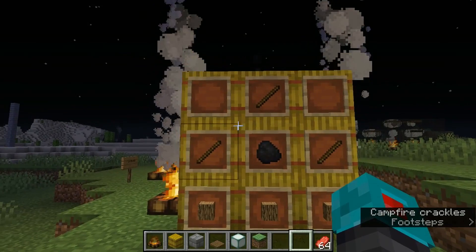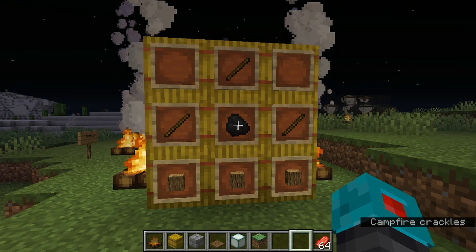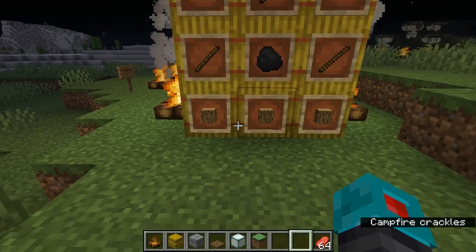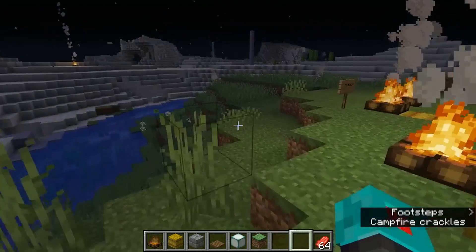So real quick, here's the crafting recipe. It just takes three sticks in a triangular pattern with either coal or charcoal in the middle, and then any type of log or stripped log across the bottom — it doesn't matter. This is a really simple thing that you can build early on at the very beginning of the game.